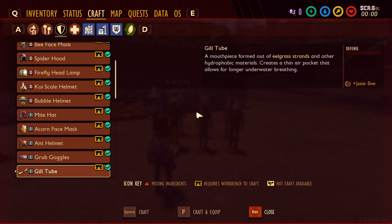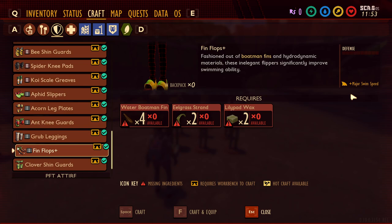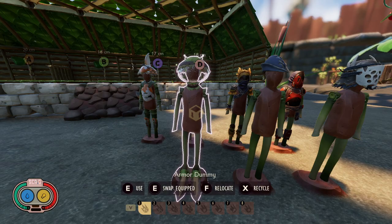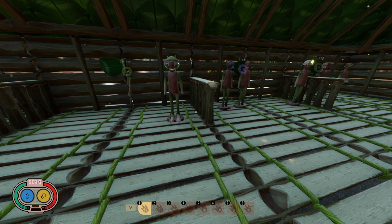Next, we have the rest of the underwater armor. The Bubble Helmet gives you Veteran Diver, tremendously increasing your ability to hold your breath — basically once you get this, you'll never use the Gill Tubes again. At the bottom we have the Fin Flops, which give you major swim speed. If you're doing underwater exploring in the pond, you're definitely going to want both the Fin Flops and the Bubble Helmet. They don't give any defense, but underwater the only real threat is Diving Bell Spiders, which don't do tremendous damage. We'll put these in the lower B category.